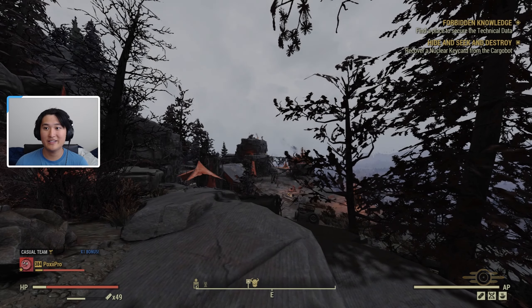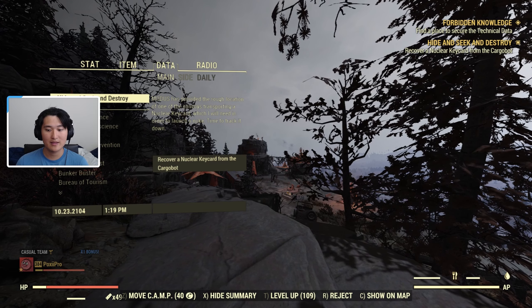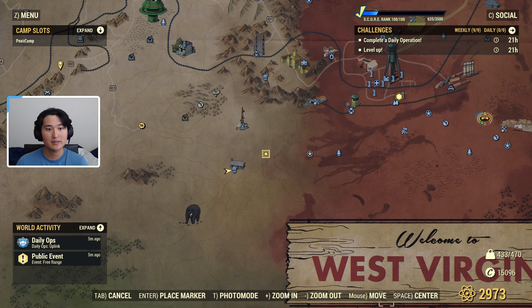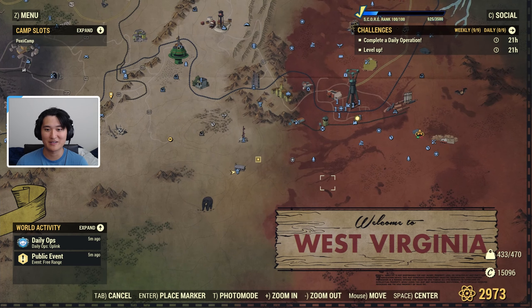I'm sure there are some areas where it commonly spawns, but for the most part it's kind of all around the map. If you want to find it easily on the map, go to the Tab menu, go to Data, and navigate to Quests. Right here is Hide and Seek and Destroy, and since I'm on PC I can hit C, which is Show on Map, and it'll show you where it is. That's the quickest way rather than just panning around the map to find it.